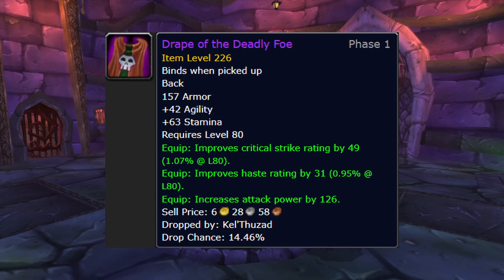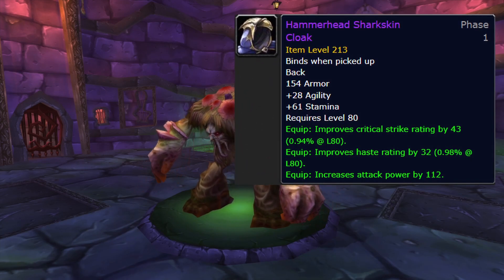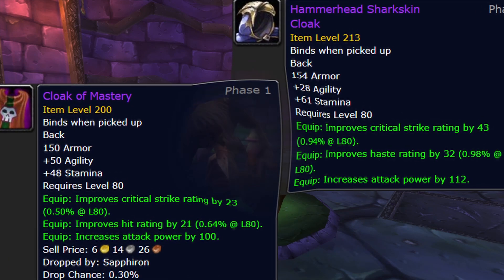Cape: Drape of the Deadly Foe is BIS, dropping from Kel'Thuzad 25. Second best is actually going to be our Emblem of Valor cloak, Hammerhead Sharkskin Cloak — a pretty solid use of your badges. There's also Cloak of Mastery from Saffron 10 if you need a little bit of hit, but it would be an interim piece of gear and it is behind the other two cloaks.